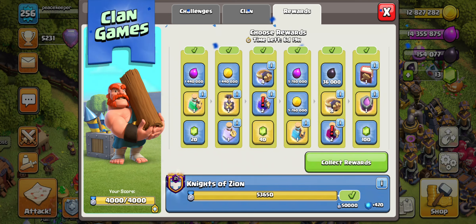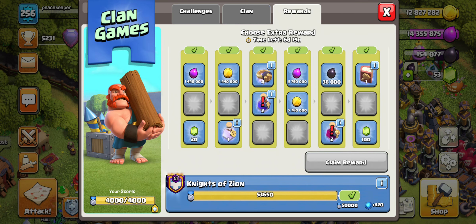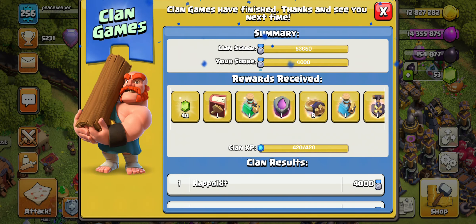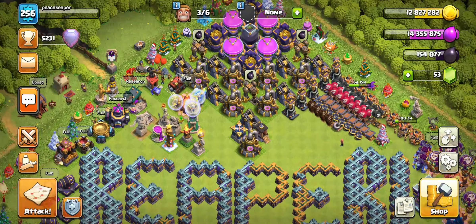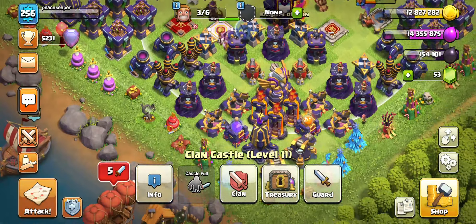On the last tier, no-brainer — take the elixir rune, and then finish off by taking the book of building. Basically the same approach as claiming my tier 14 rewards. It really depends on playstyle and what's more beneficial for you — the book, the rune, or something else. I'll definitely save these as well.